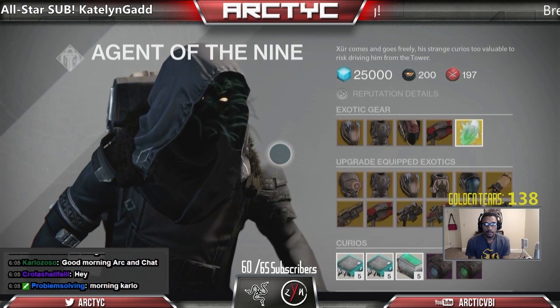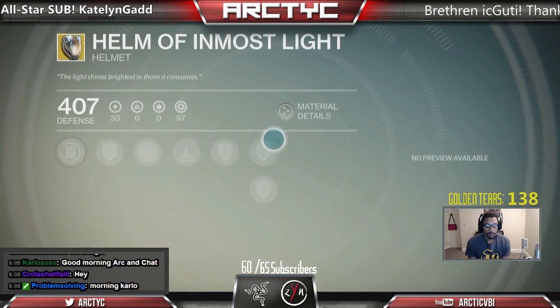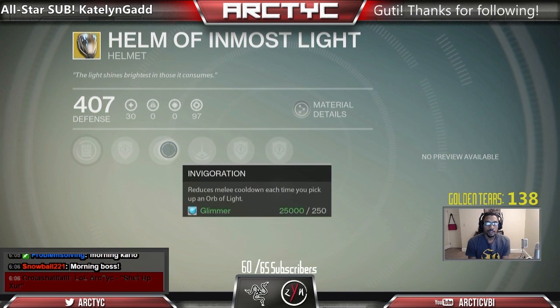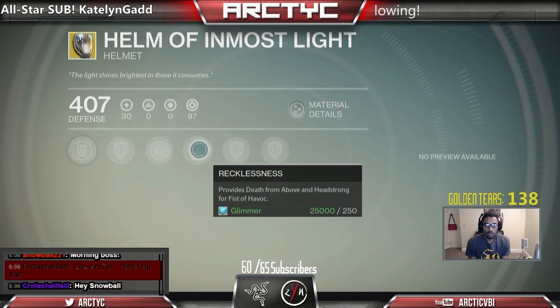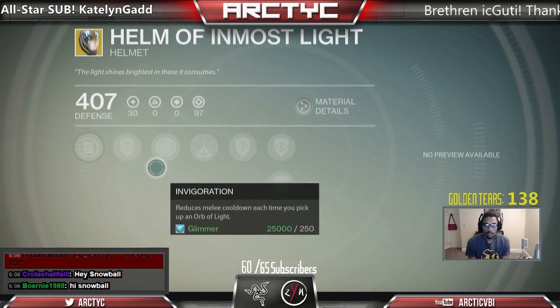We're going to go ahead and take a look at what he has for the Titan: Helm of Inmost Light. First up we have Rain Blows, increases melee attack speed, upgrade defense, Invigoration — reduce melee cooldown each time you pick up Orbs of Light. And then Recklessness, provides death from above and headstrong for Fist of Havoc. This is what I was using last week during my Titan week. Pretty good helmet, I like it quite a bit.